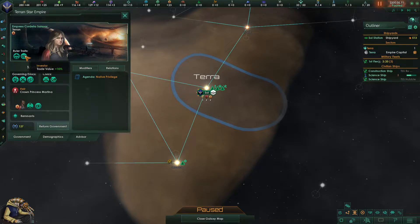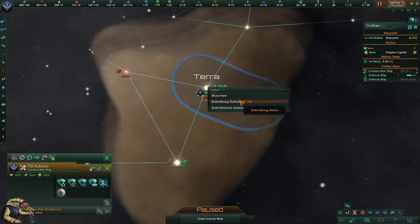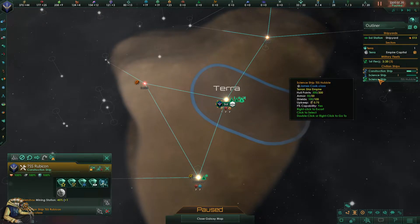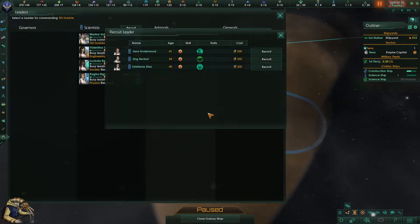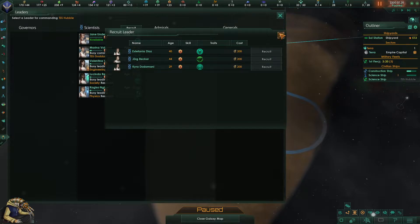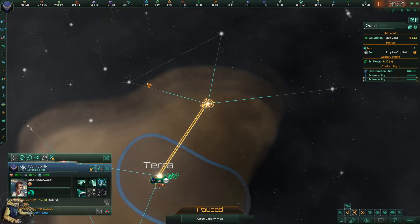Trade value plus 10% which we already have, so that will stay. This is extremely cool — 25% less cost on every station in our home system is amazing. That's kind of okay — some energy, some minerals. The research isn't that important at the moment, although it will be very soon. We have another science ship — do we have enough money? Yes we do. I want both, I actually want you because we will need you.